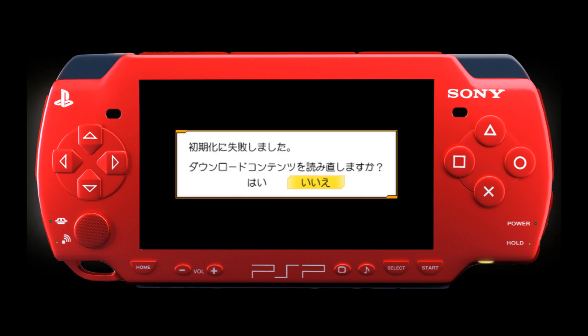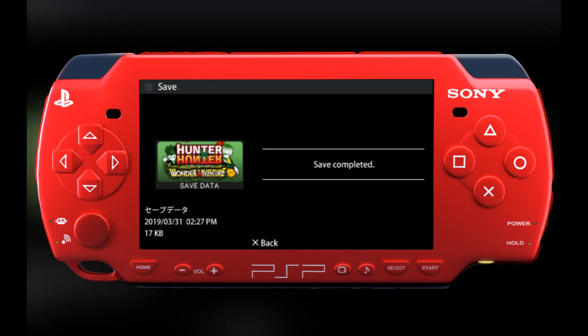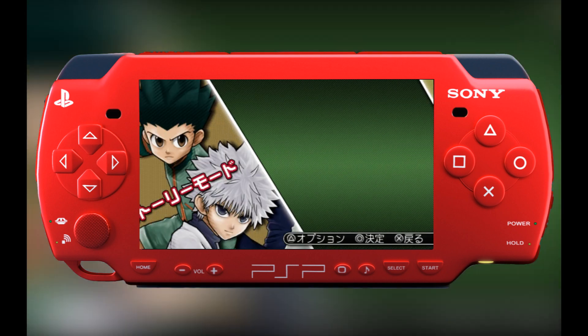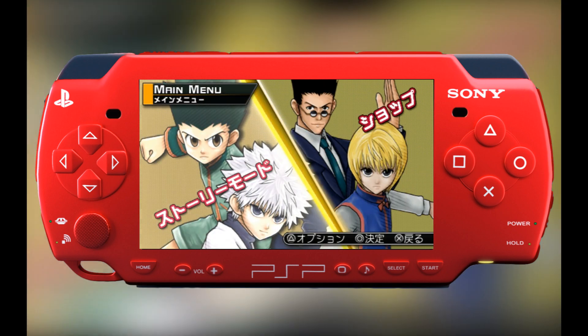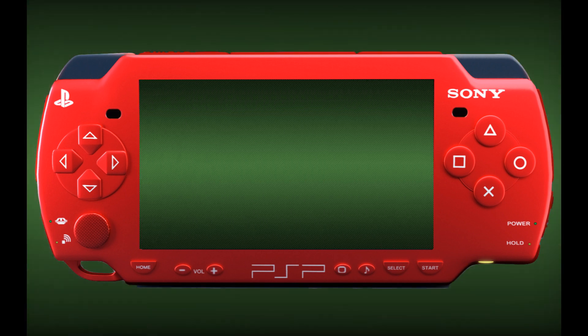Upon loading up the game, the player is presented with two options: Story Mode and Shop. The shop allows the player to spend money earned on missions to purchase accessories, which can then be equipped onto playable characters to increase various stats such as defense, health, and attack power.